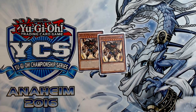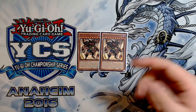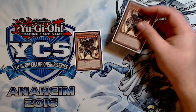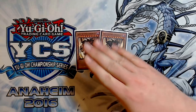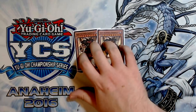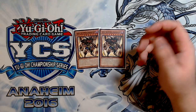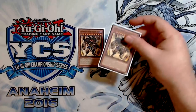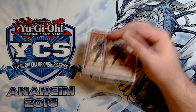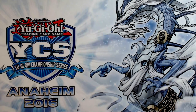Then 2 copies of Exodius the Ultimate Forbidden Lord. I've thought about cutting this to 1, but I like it at 2. It combos well with Venus, allowing you to do a combo that results in you drawing 3 off an Ningirsu and then making Skull Dread with just Venus plus Exodius — that's a really good combo to perform. It's also just a hard reset button for the deck, which is really good. Some people don't prefer to play this, but I still do because I like to have a longevity game plan.